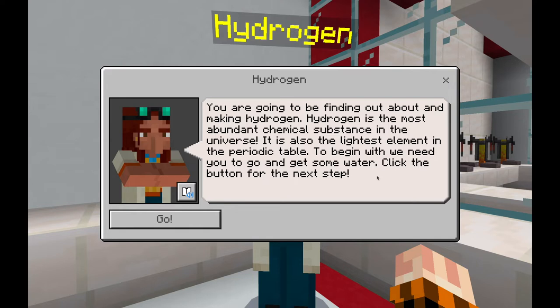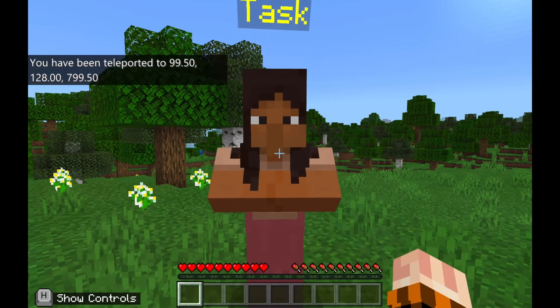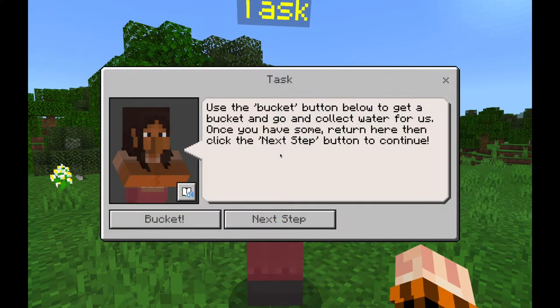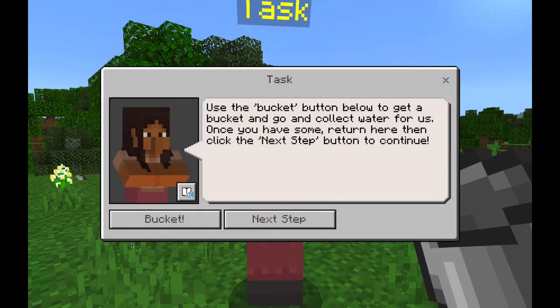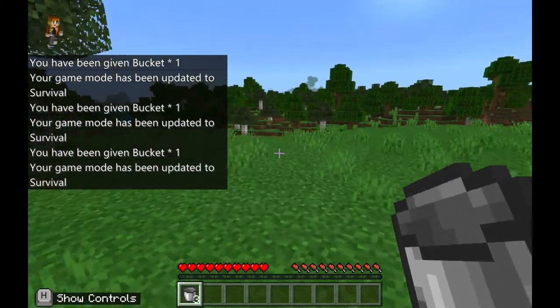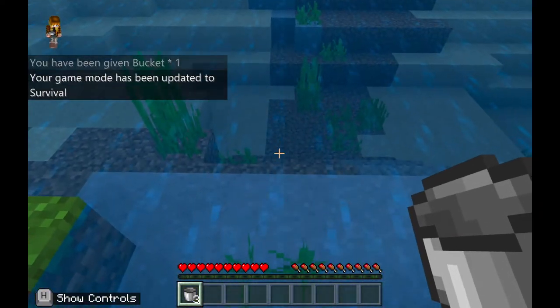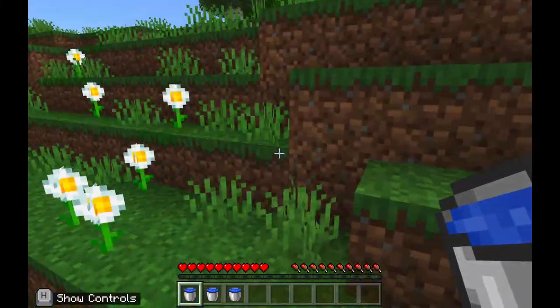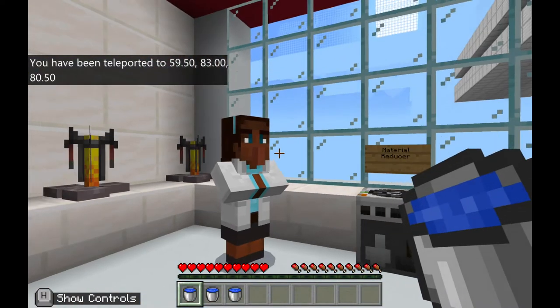The NPC will tell you that you're going to be finding out about and making hydrogen — the most abundant chemical substance in the universe and the lightest element in the periodic table. To begin, you need to go and get some water. Click the button for the next step and you'll be transported to a different area entirely. In front of you will be another task NPC. Click on them and they will tell you to use the bucket button below to get a bucket and collect some water. As a hint, get quite a lot of buckets because you might need more than you think. Head down to a water source and right-click with your bucket to get some water.